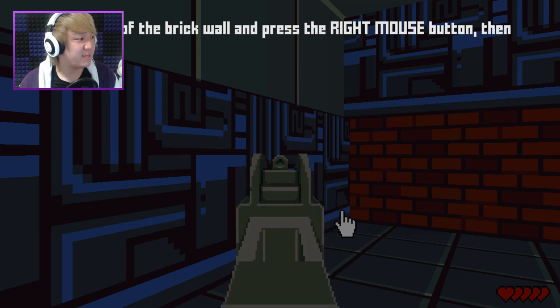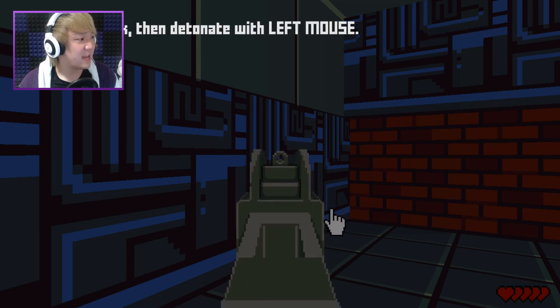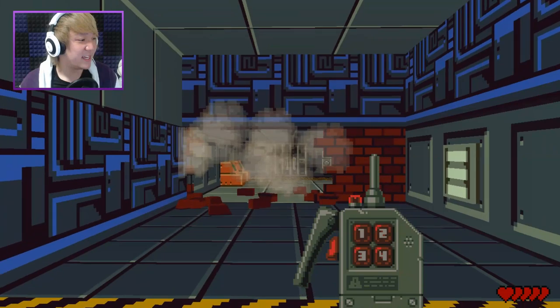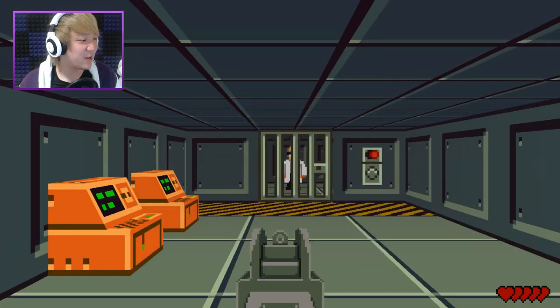Stand in front of the brick wall and press the right mouse button, then click set. Stand well back and detonate with left... Okay, cool. So I can place... Ooh. Boop. That's neat. This is cool, I like this already.